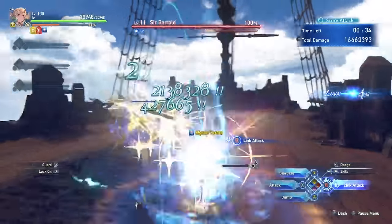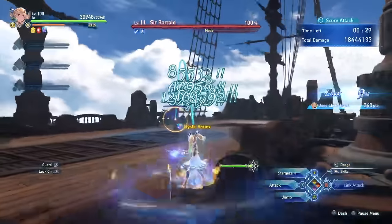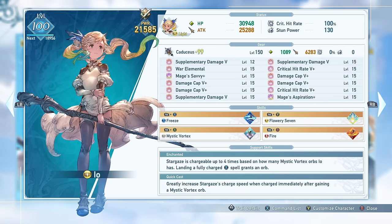You can use Quickcast after certain skills that grant an orb, after a link attack which also grants an orb, and after her charged normal attacks. On the surface, this might seem like her playstyle is fairly straightforward — just building up orbs and unleashing massive damage after getting your third orb — and while playing like this is fine on a more basic level, if you want to truly maximize her potential, it gets a lot more complex than that.